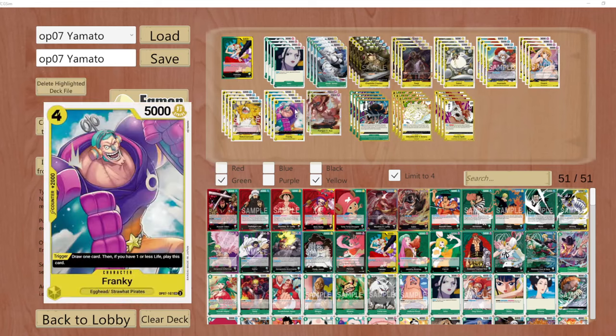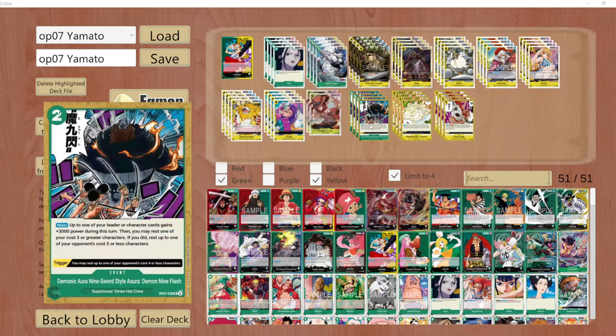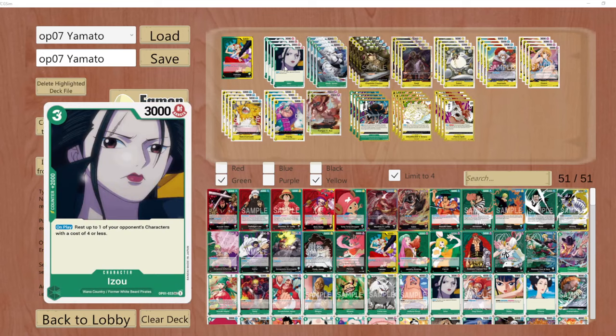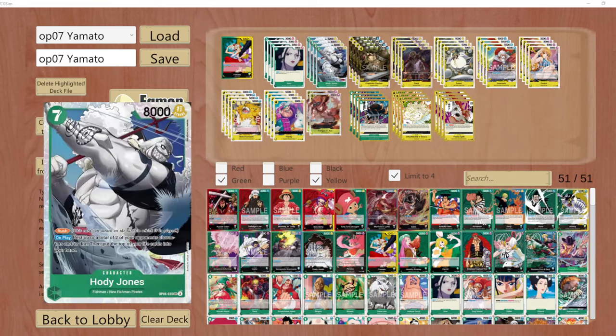Let's cover what cards are new. We are playing the OPO7 Frankie, and we are playing two new event cards: the Demonic R9 Sword Style Ashura event card from OPO7 and the new Flame Split event card from OPO7. Also, keep in mind we have our standard resting forecast to hold and rest everything you want.